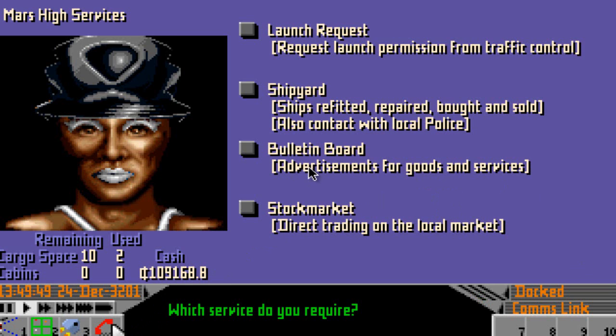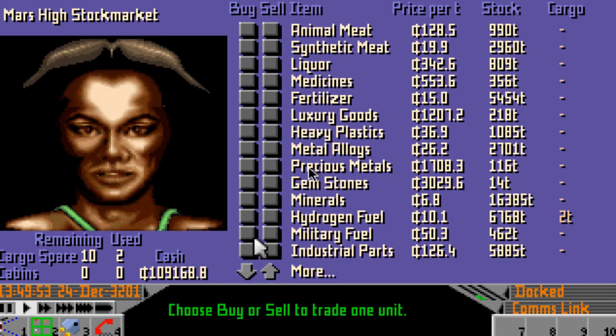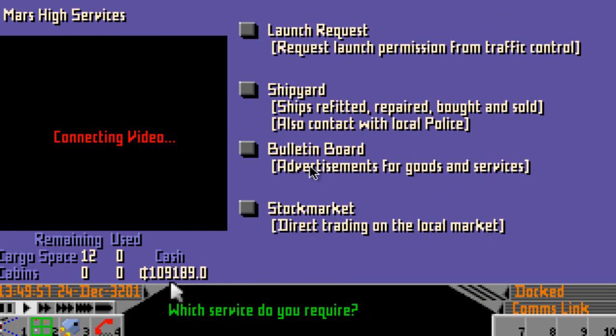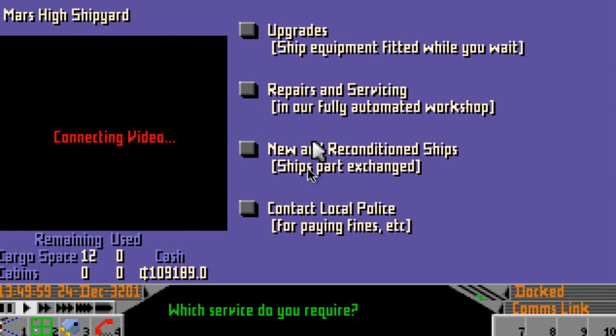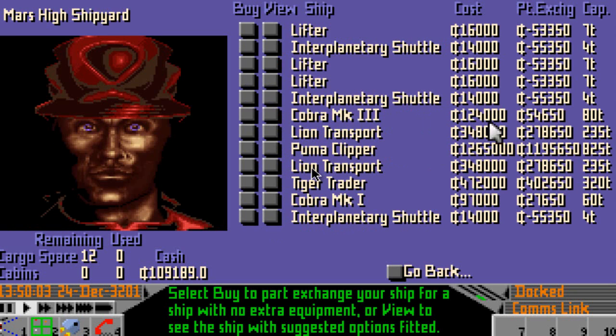So first of all to the stock market and let's sell what we have remaining. Let's sell the hydrogen fuel. And to the shipyard - new and reconditioned ships - and a Cobra Mark III is 54,650.